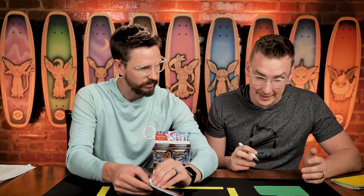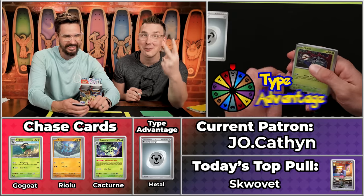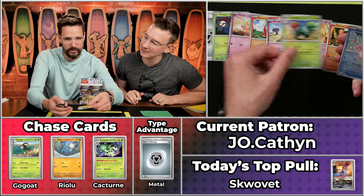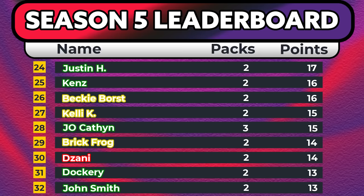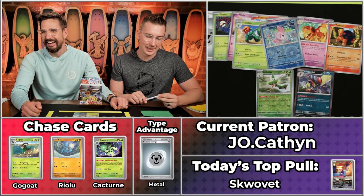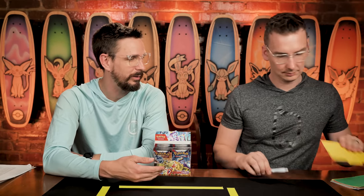Next up is Joe Kathan, who has 11 points on the season — so close to the 12 points for the Big Steve Award. But they've got Metal Energy, so they're guaranteed two points with the type advantage! This is the Pineco, Flittle, Fuecoco, Drowzee, Dachsbun, Torkoal, Scovillain — Alolan Vulpix will not score, Arboliva will score, and Kingambit will score. It's going to be a four-point pack — with the type advantage multiplier — for 14 points total. So close for Joe Kathan! That will tie for 28th and 29th overall. They were in a good position to hit that single point for Big Steve, but unfortunately just missed.